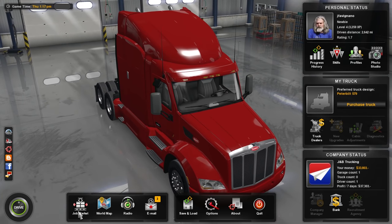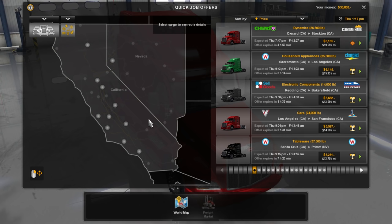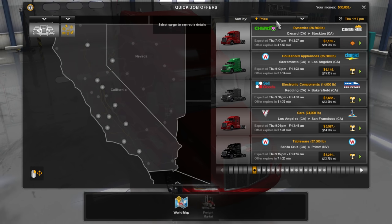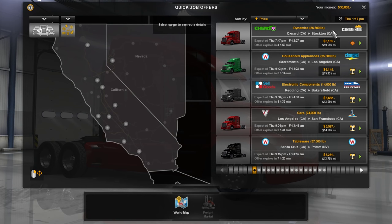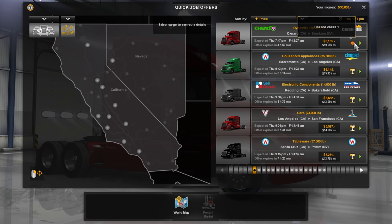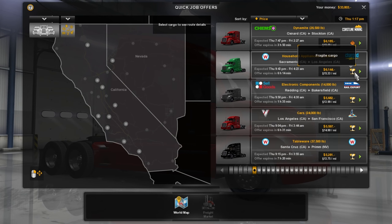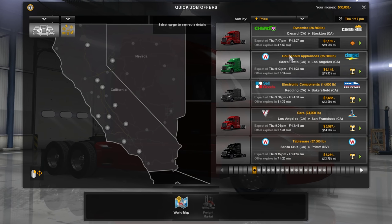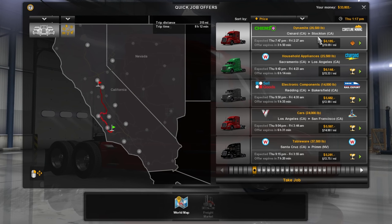Let's head to the job market and have a look at what we have available. I'm going to sort by price. I've been putting a lot of my skill points towards hazardous materials as well as fragile cargo, so you get a little better payout. We're going to go with dynamite from Oxnard, California, going to Stockton. Let's take that job - that'll be in the Kenworth.